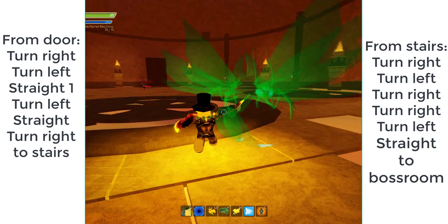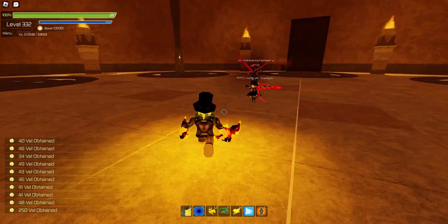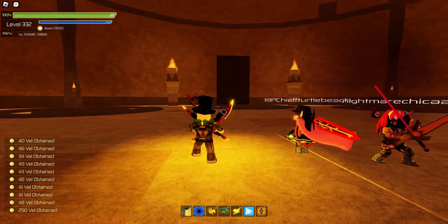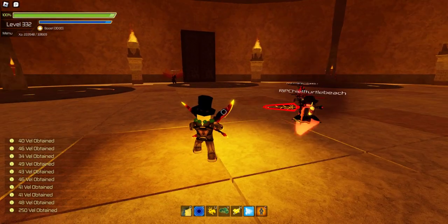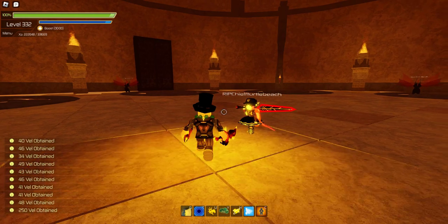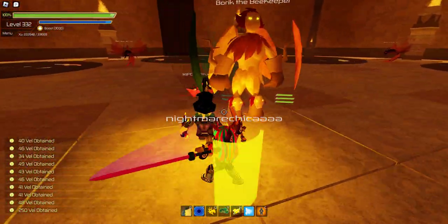And here we are at the boss room. They have damage caps, so even though I'm hitting 31K, I can't do any more damage than they can do. Chief Turtle Beach — Chief Turtle Beach is waiting. There we go, I've got my damage, my requirements.